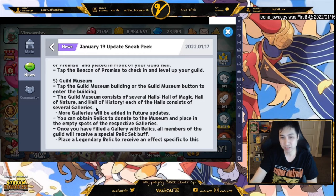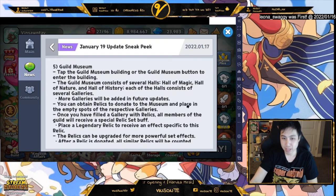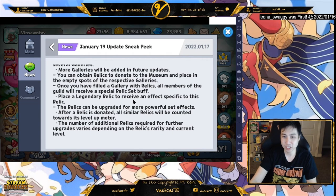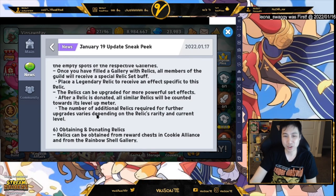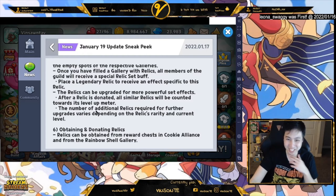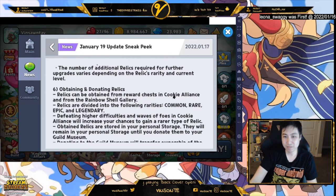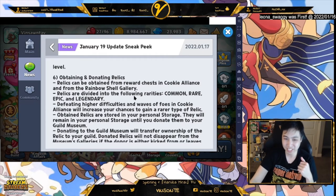The guild museum consists of several halls: Hall of Magic, Hall of Nature, Hall of History. Each hall consists of several galleries. You can obtain relics to donate to the museum and place in empty spots — I believe you get them in the Cookie Alliance. Once you fill a gallery with relics, all members get a buff. Legendary relics receive an effect specific to that relic. Relics can be upgraded for more powerful effects — similar relics donated count toward leveling up the meter. Relics can also be obtained from the Rainbow Shell Gallery, which is the Tray Harbor area.